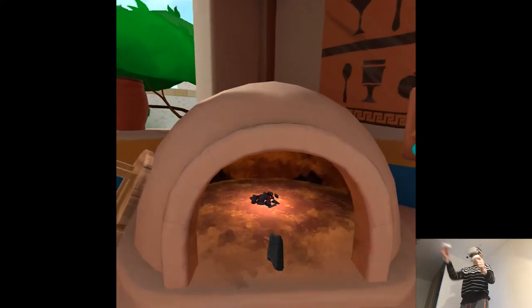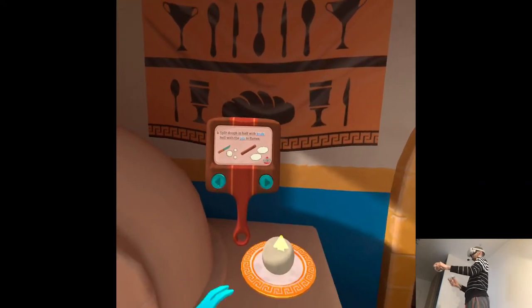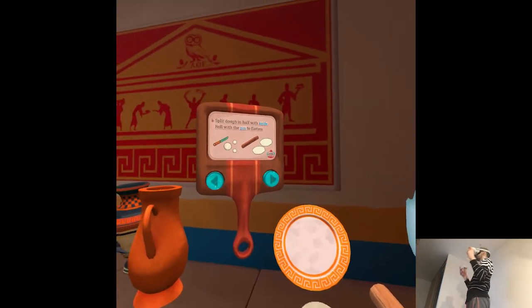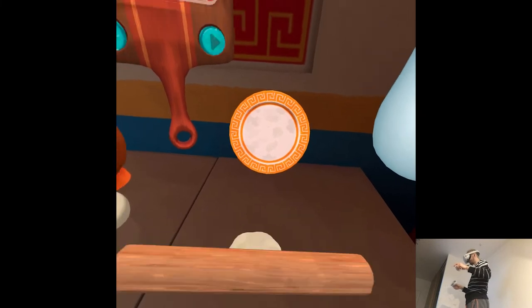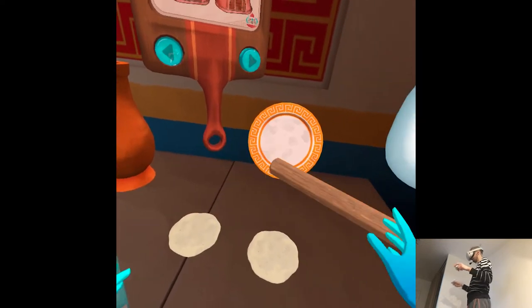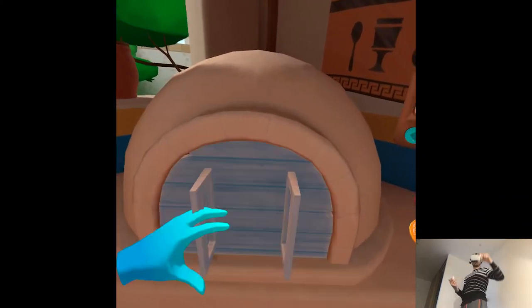Fresh charcoal will light if added to the old coals in the oven. Split the dough in half with the knife, roll it with a pin to flatten. The oven is hot enough. Put the pitas in the oven and close the door. Those look a little pale — they feel undercooked to me.